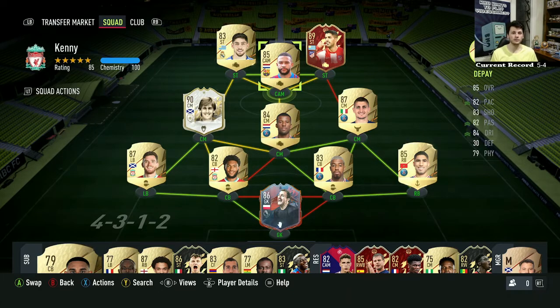I'm going to play some more Division 4 rivals off camera with this team. If it doesn't start scoring goals soon, I'll go back to the drawing board and probably sell Kenny Dalglish. One thing I'm really excited about — a Cam Mane, if that inform happens, would work perfectly right where Kenny Dalglish is, and everyone would still get chemistry. That doesn't fix the Memphis Depay problem though.